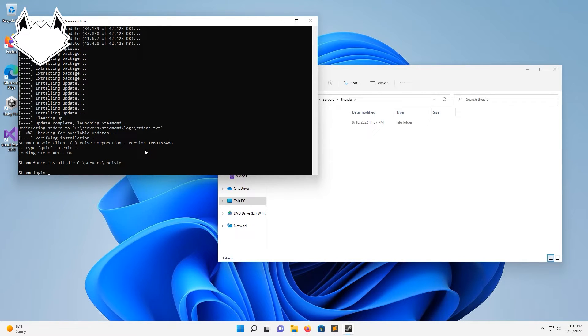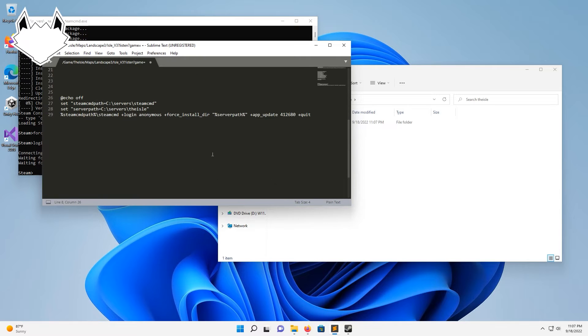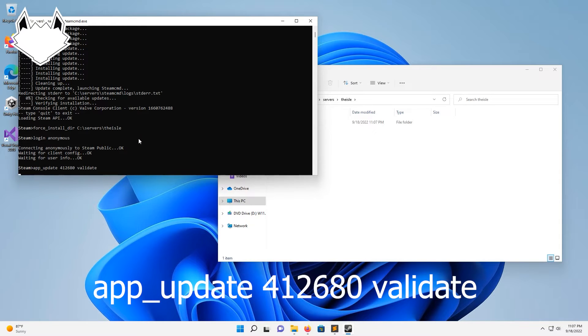Then we're going to do login anonymous. Now that we're logged in, we're going to need to do the app ID, which I have right here. So we're going to do app_update, paste in the app ID which is 412680, space validate, then hit enter.